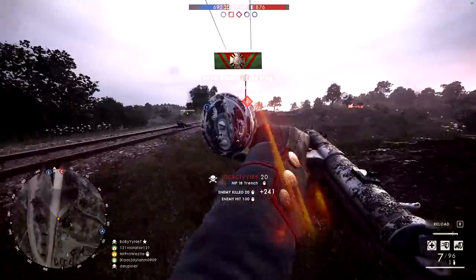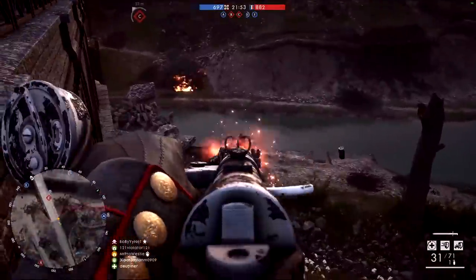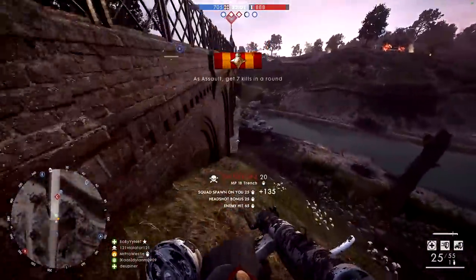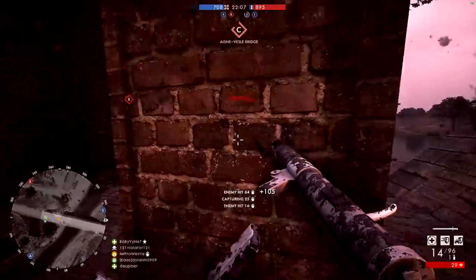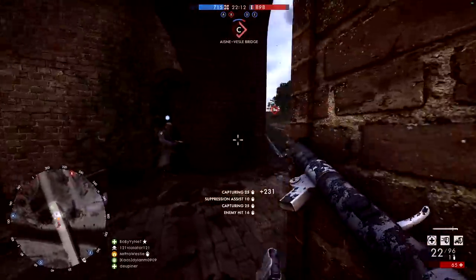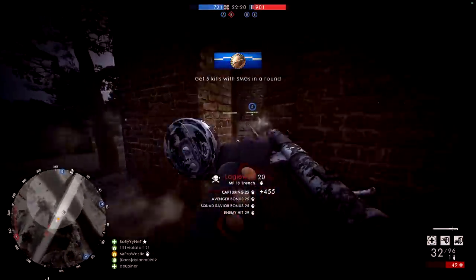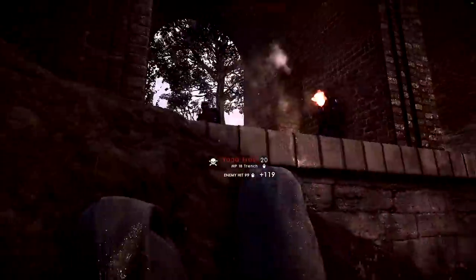We've got to take this bridge back — it has to be ours. I just don't know where they are. There's one there — he's dead. Take a bit of damage off that guy. He's dead. Did we not know that that wasn't a friendly? Did we just not know? They're everywhere — I was getting so confused.